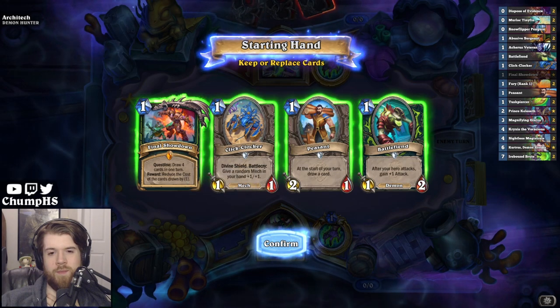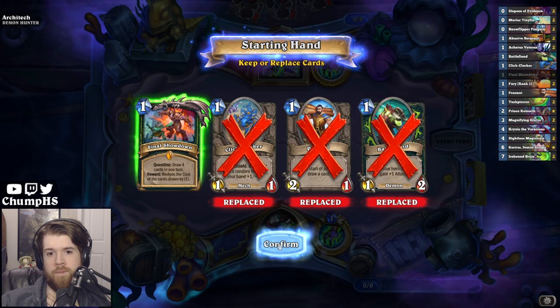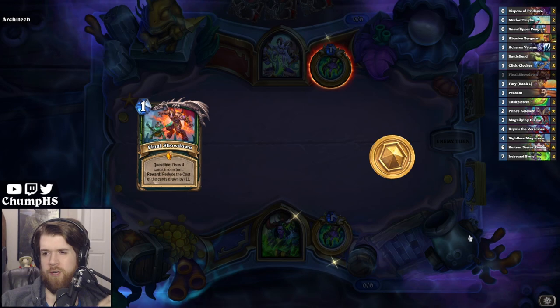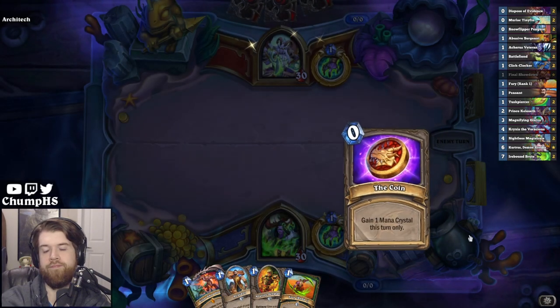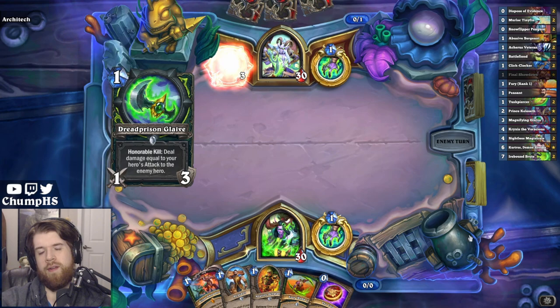Up against Demon Hunter, that makes Peasant quite a bit less good. I think I'm down to full toss here. I have so many 1-drops I'll end up with something, and I want to find Keleseth, Magistrate, Magnifying Glaive. Not Aggro Demon Hunter - I think this matchup might be a bit stinky.